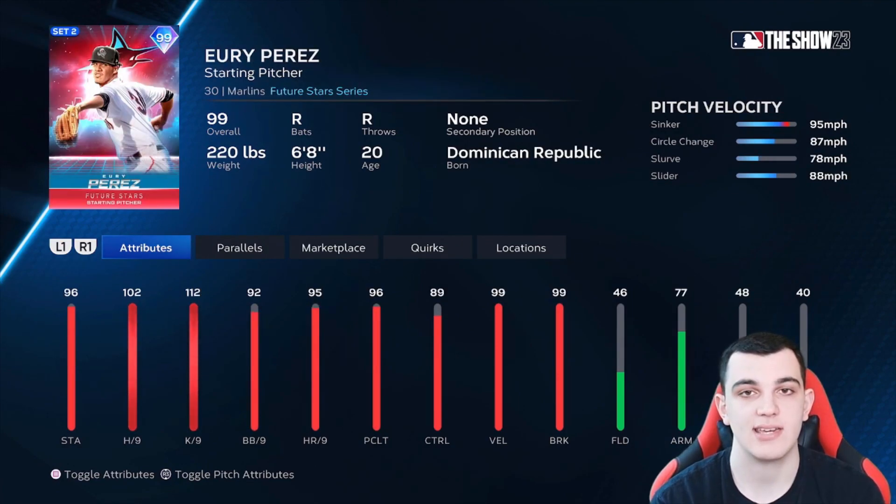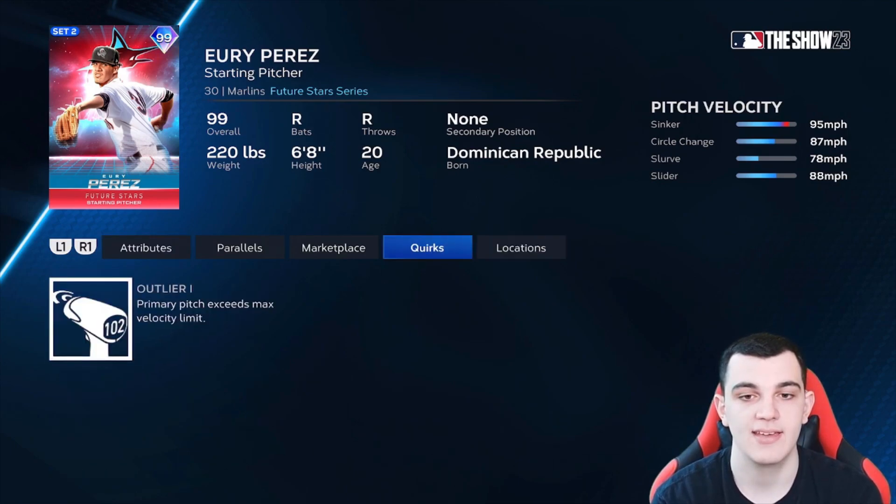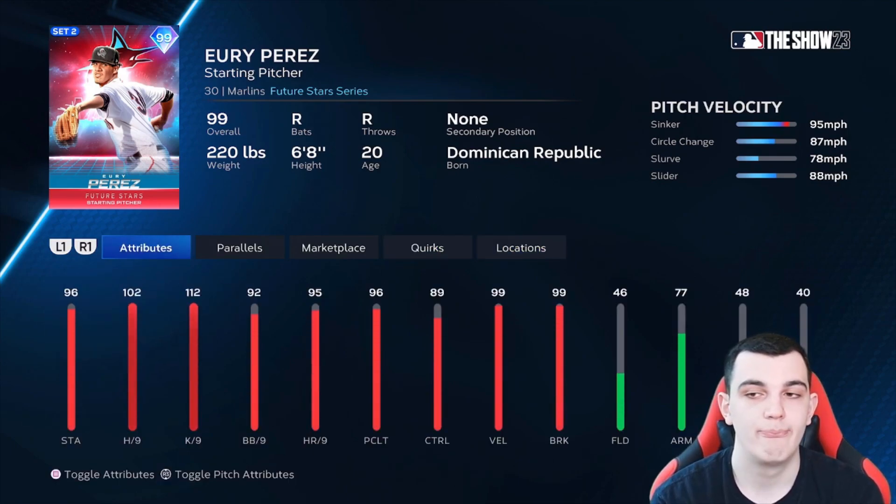Yuri Perez is pretty much the same scenario as Brian Wilson — literally does everything well. 102 hits per nine, 112 K's per nine, 99 velocity, 99 break, outlier on the sinker, and a very good pitch mix: sinker, circle change, slurve, slider. Could use a fifth pitch, but still very good. The 96 pitching clutch is not good enough for S tier. Very good pitcher, but not S tier.